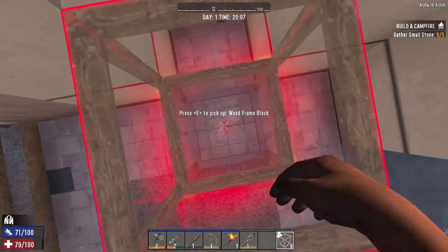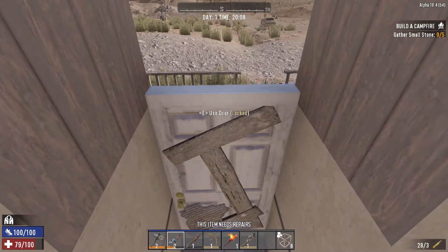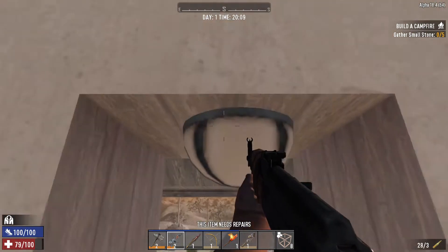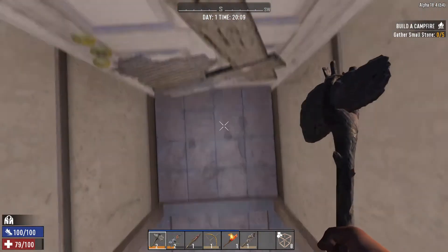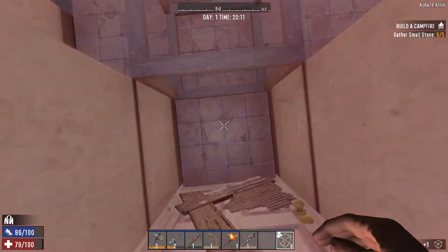We got a crawler at the door, guys — I'll show you guys a quick tip here actually. If you don't want to break your door, what you can do is break the block above it and put a frame or two depending on how high it is up. And if this dude wouldn't have been a crawler, I'd be able to see his head and his arms and be able to hit him. I'll actually roll a clip of how I do it.